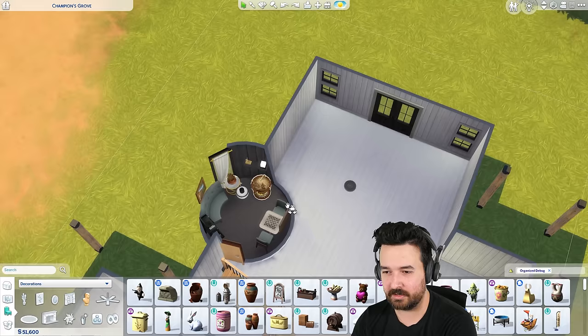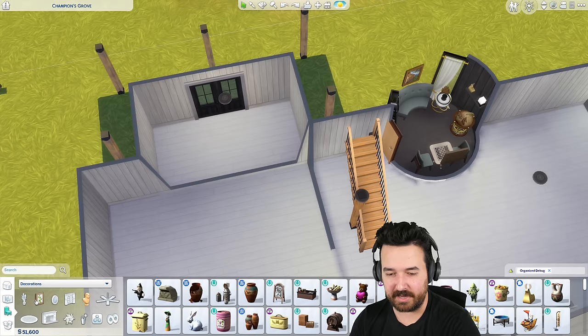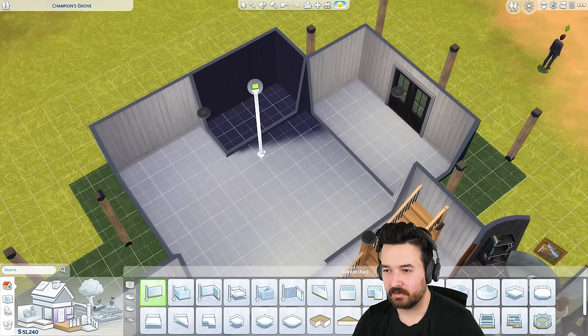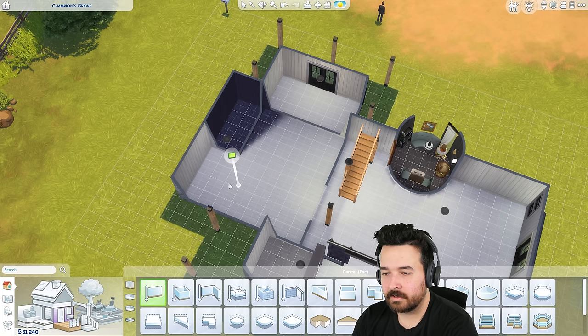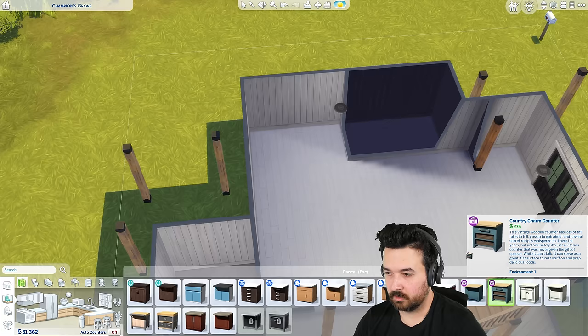I'll just do the upstairs bathroom quickly. Downstairs, I should probably add another bathroom since that circular room was going to be the bathroom. Boy, am I looking forward to just doing a square bathroom! I'll put it back here and this can be part of the kitchen — wait, maybe I'll do the kitchen here. I feel like that could be a good dining space.